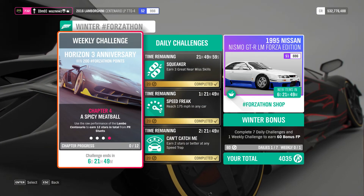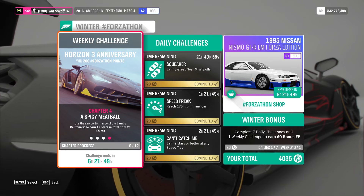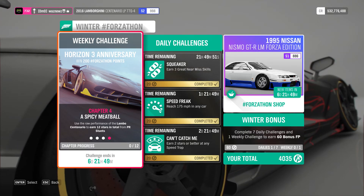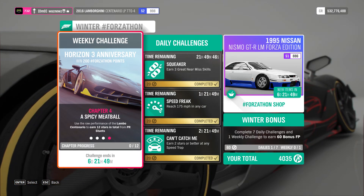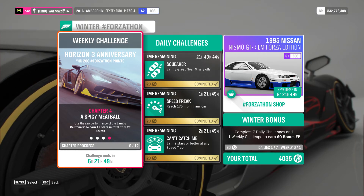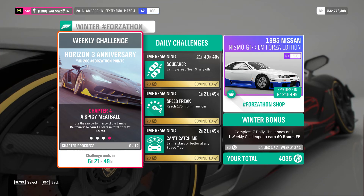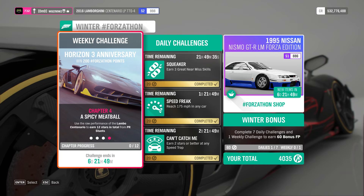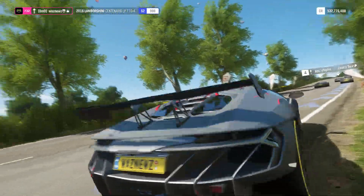There we have it. All you have to do is restart the race three, maybe four times and you should be fine. As for the difficulty, I wouldn't change it — I'd keep it on highly skilled or expert. Just floor it down to the first corner and you will get all the passing skills you need.